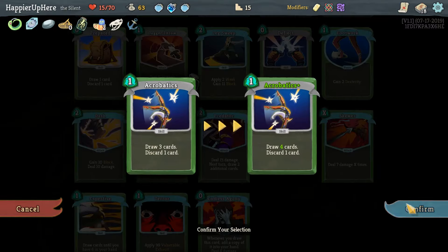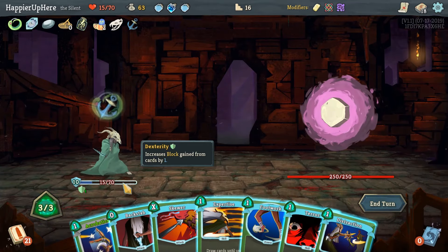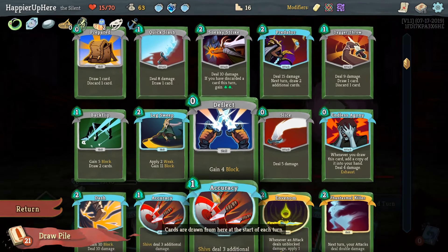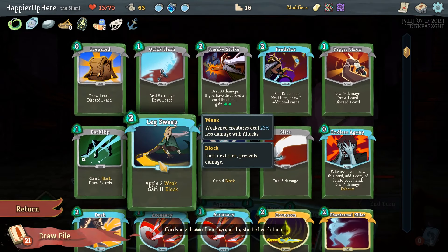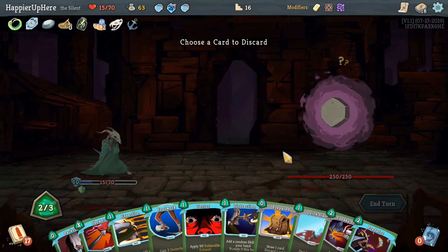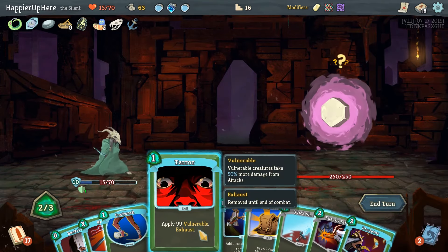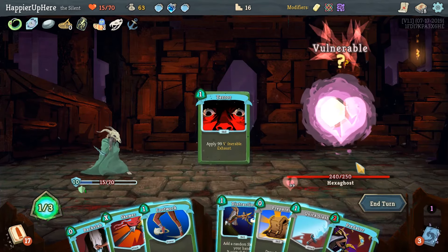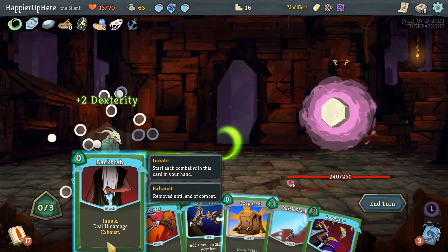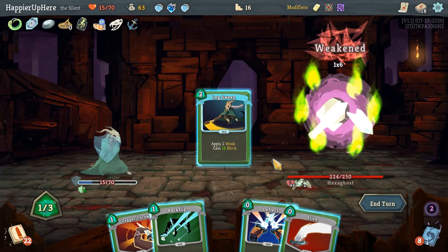We definitely don't want to heal for the Hexaghost — we definitely want to upgrade the Acrobatics, especially since we're not getting attacked the first turn. We want to set up as much as possible. We need at least 24 defense next turn so having Leg Sweep next turn will be great. Let's do Acrobatics, get rid of the Expertise, then Leg Sweep next turn is good. Sneaky Strike first, then Terror, probably just Footwork and Backstab. We have two Essences of Steel so hopefully that'll help.